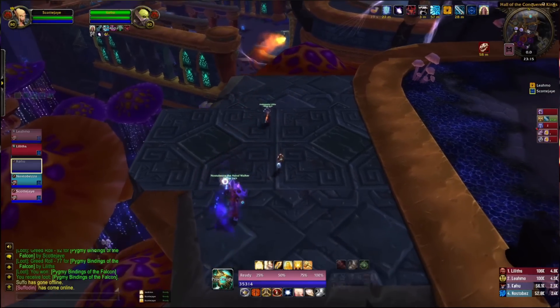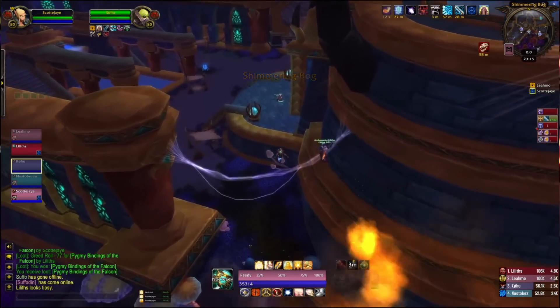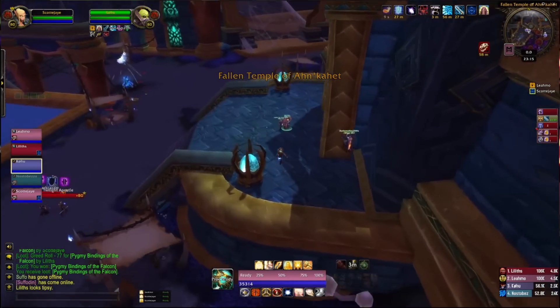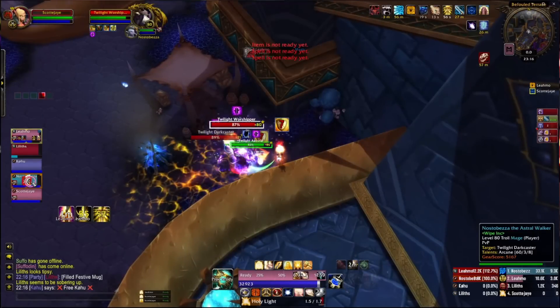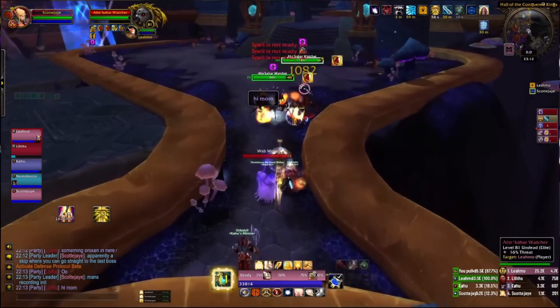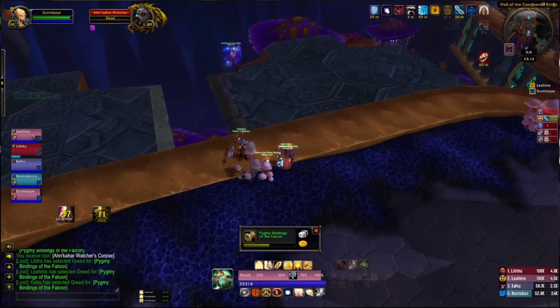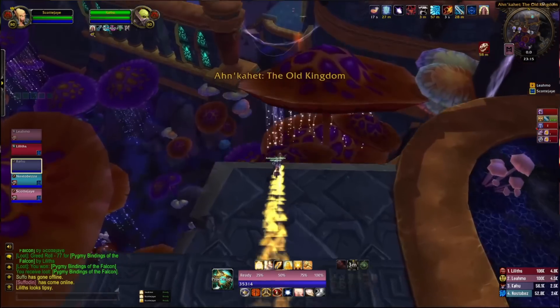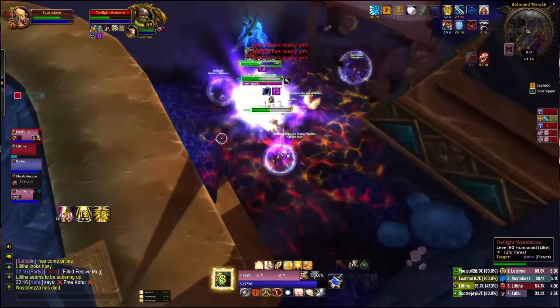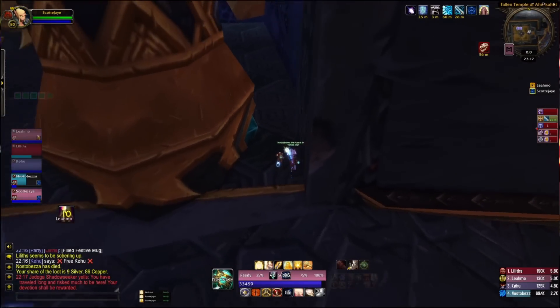The mage puts slow fall on all of you, and then you literally rocket boots and jump over to that platform. You can see everyone heading off and jumping across. Once you're across, all you're going to do is drop down the other side, kill one trash pack, and then you can literally skip everything else to the boss. Just walk straight in, kill the first two spiders, have your mage blink through the invisible wall, drop your warlock stone, get everyone summoned, get your rocket boots on, clear literally this one real trash pack, then walk past everything else and kill the boss.